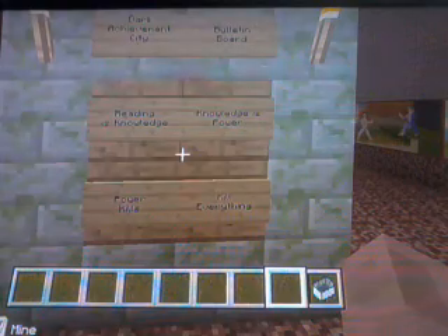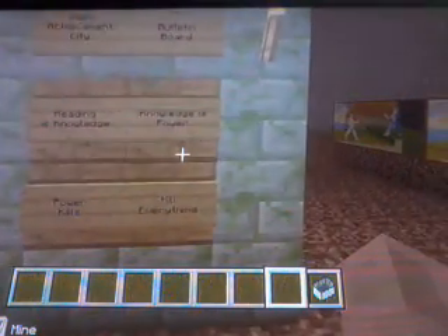Then you've got Jack's house. Jack lives here — Jack eats noobs! Haha. There's nothing there this time. My mum loves me. Then you've got the Darken Achievement City building board. Reading in, no ledge, with power — power kills, kill everything.